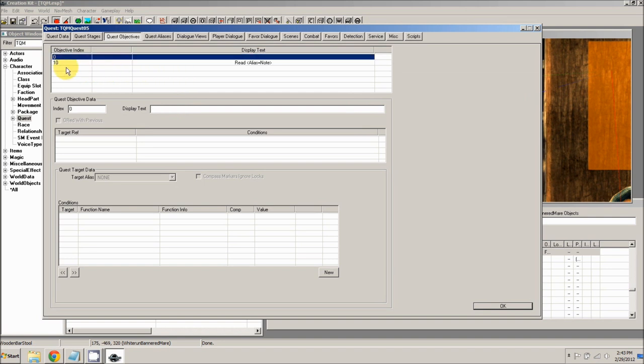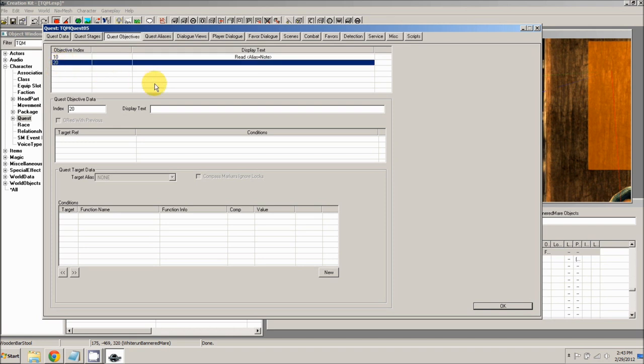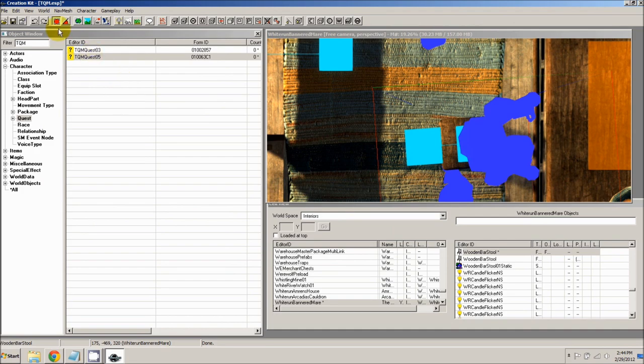The next objective is for stage 20. This objective is shown as soon as the player has read the note. It's going to say 'Follow the directions in' and then again open bracket, 'alias=note', close bracket. That way in-game it will say 'Follow the directions in Balin's Note'. That's all of our objectives, so click OK, close the quest, and save your progress.